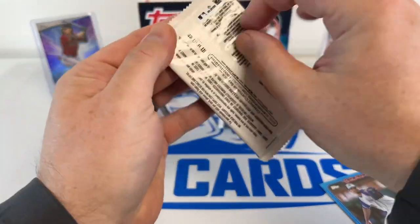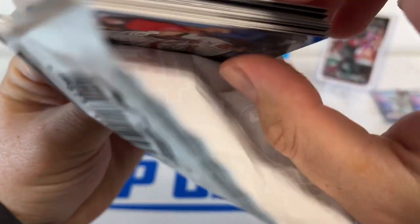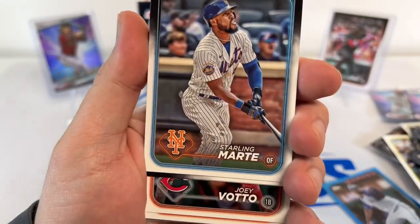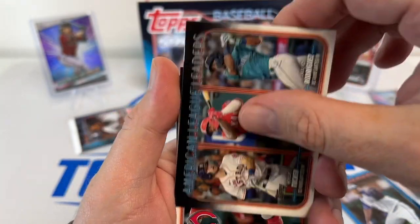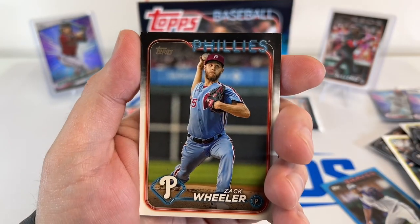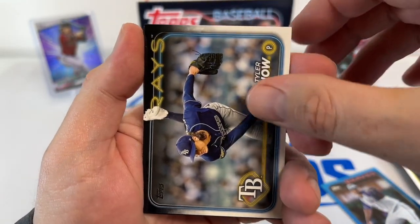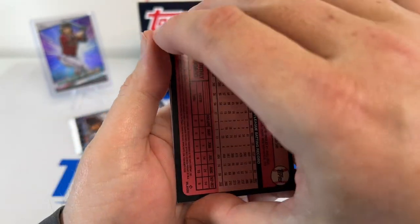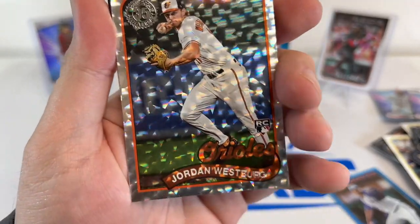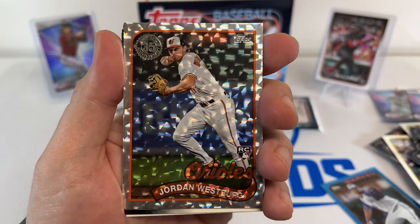Three packs left — that's a thick pack, nope just a normal pack. Durin, Marty Garcia. Tomato, Wheeler, Carrera, JR, Brady Singer, Class. And we get that Jordan Westbrook backwards card — oh that's cool. I'll take that.